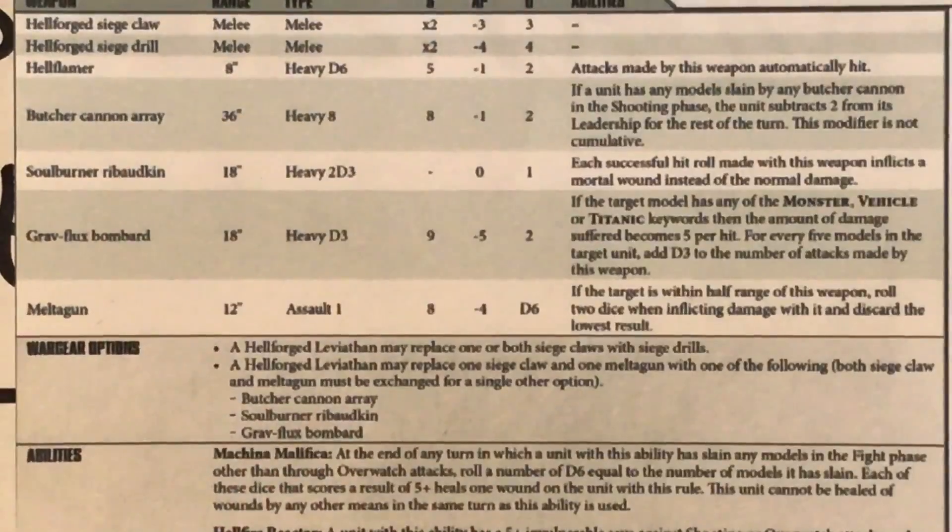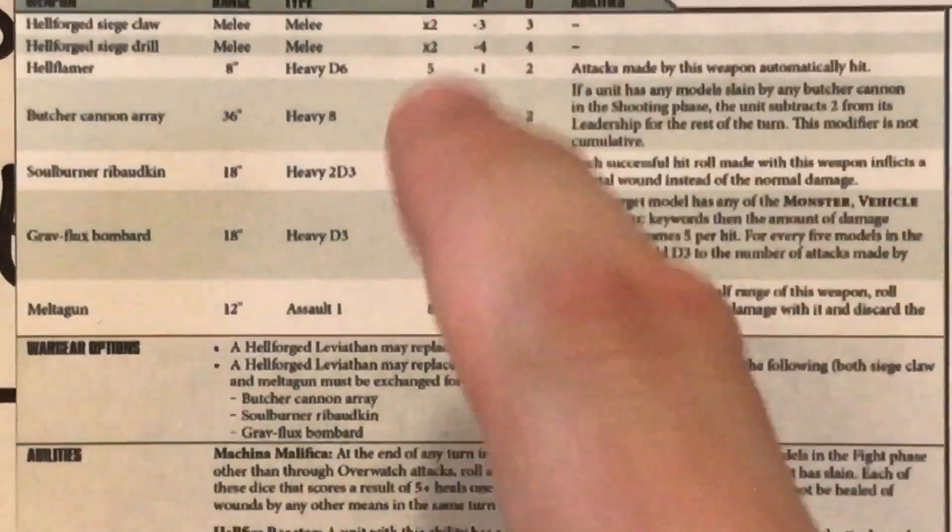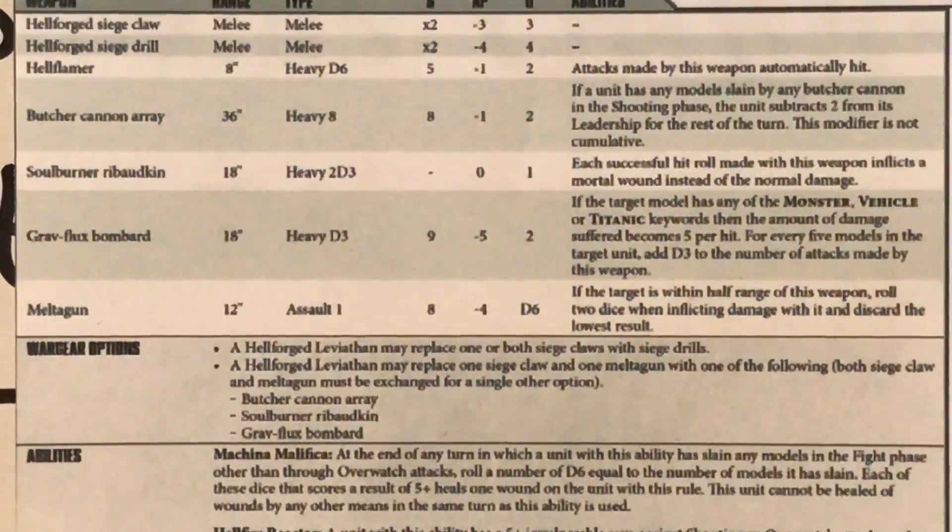Moving on to the next weapon, the Soulburner Petard. Range 18, heavy 2D3. It has no AP and a damage of 1, but the special rule says each successful hit roll inflicts a mortal wound instead of normal damage. So this is some sort of life-sucking weapon — basically if you fail your save, living targets die in one shot. Very nasty.